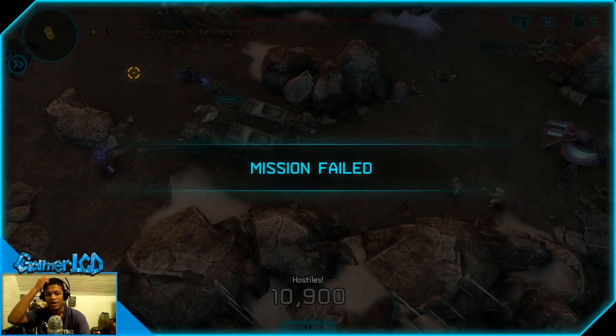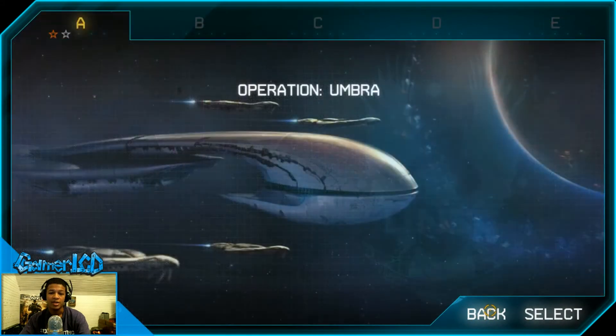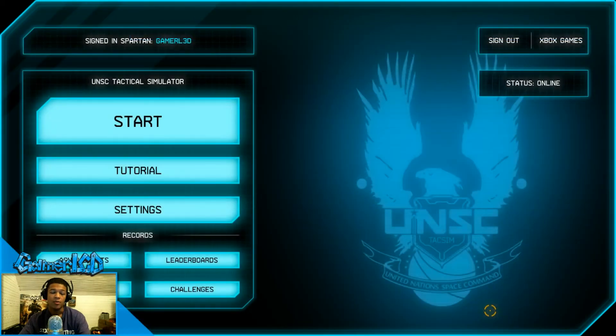Okay guys, I'm going to stop boring you now and go ahead and quit out of here. That is a really quick preview of the game — I encourage you to check it out if you have a Windows 8 platform. One more thing: you can actually get Windows 8.1 preview for free right now. It's a major update coming out next month with a lot of big changes, including bringing back the Start button. The game is $6.99 on Windows Marketplace — you can buy it with PayPal, credit cards, or Microsoft Points. That's all for this — my name is GamerLCD, thank you guys so much for watching. See you later!